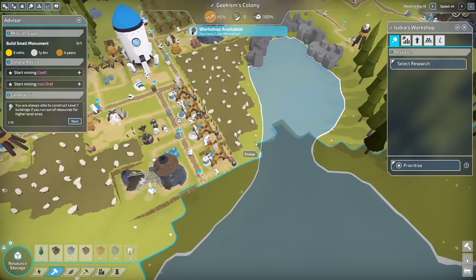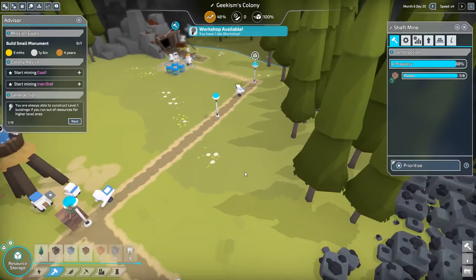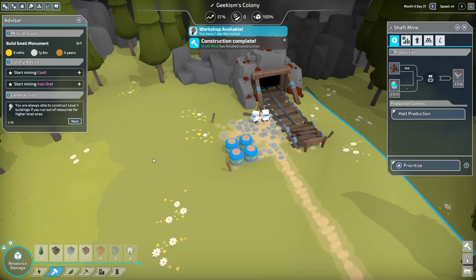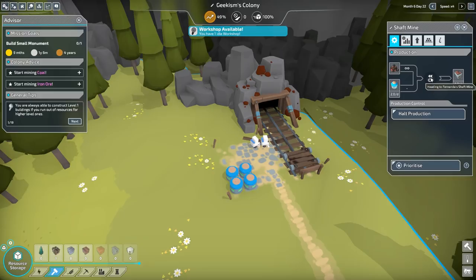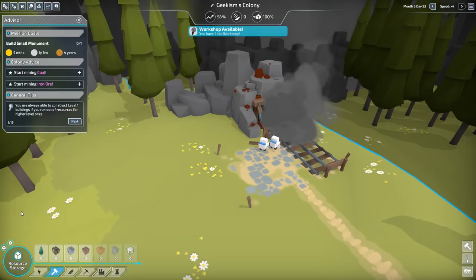Are we done over here then? Are we just waiting on planks? It's just planks we're waiting for. The energy's there, look, here it comes. There we go. Construction completed — shaft mining has finished construction. Fernanda's on the way, doing a superb job. That is going to be the screenshot for this episode — look at that mine go! The energy is flooded in and they are smashing the shaft mine. We've got iron ore. Nice.